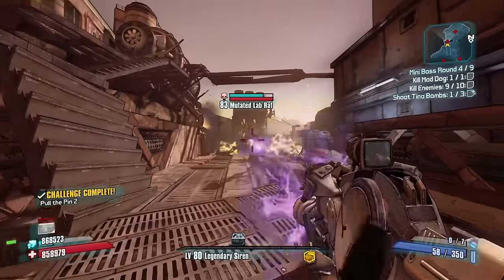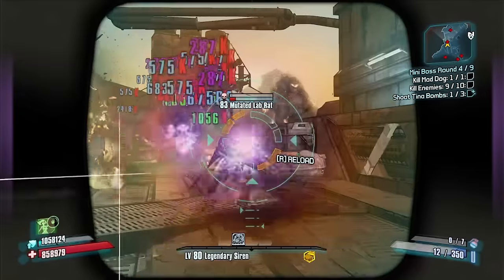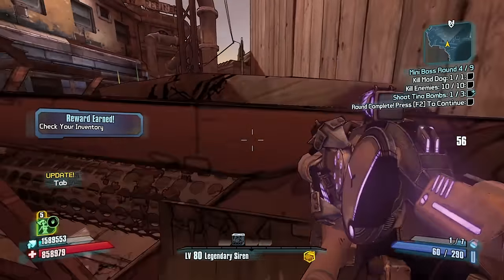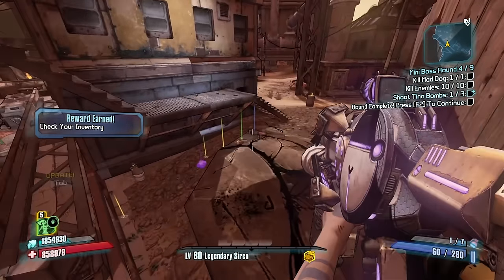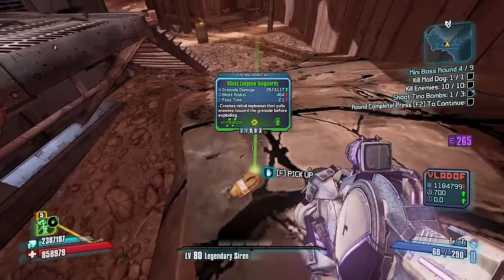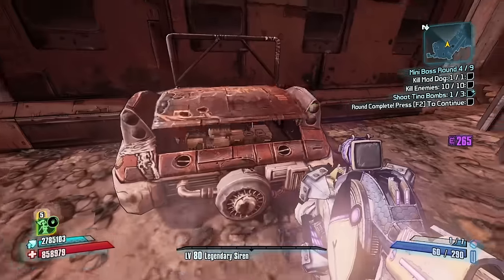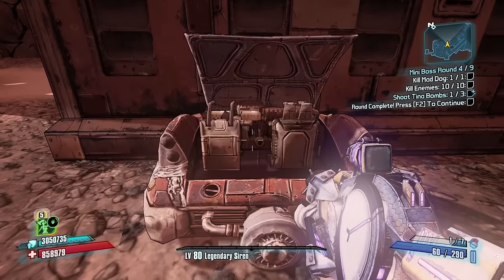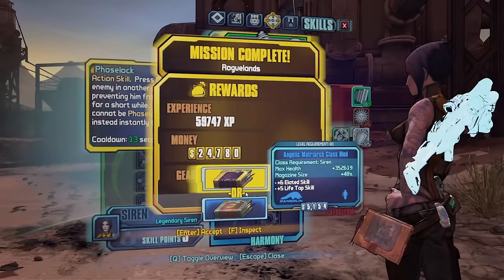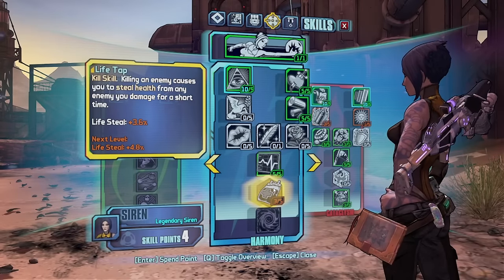Do you see a lab rat? These guys can one-shot me — I've got to be really careful around them. Mad Dog — what'd you drop me? A Blockhead is kind of good, not really for Maya but for other characters I would say, like Axton with the grenade damage scaling. Because the Blockhead's one of those random weapons that gets grenade damage scaling and the game doesn't tell you — you just have to figure it out on your own.